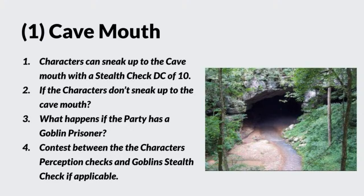With the DC set at 10 — the passive perception for a goblin is actually 9. The problem with a stealth contest is you can't just get equal to; you must get greater than. That's why I set the DC at 10 rather than 9. If the player characters don't sneak up on the cave mouth, the goblins will notice them before they reach the stream. The adventure states that crossing or stepping into the stream triggers the goblins noticing you.